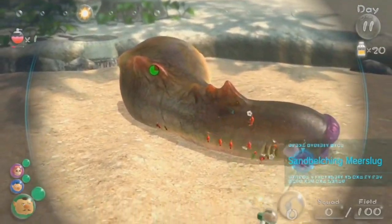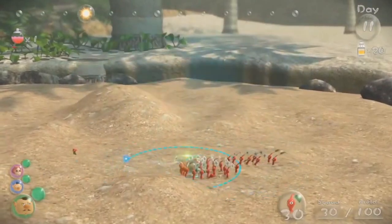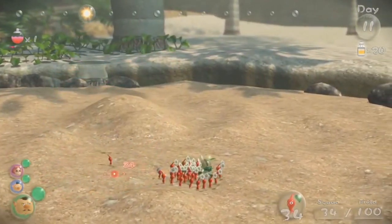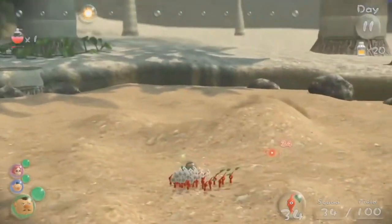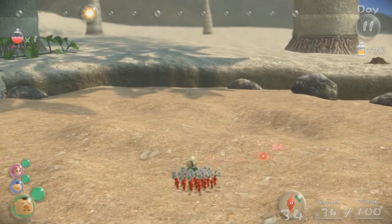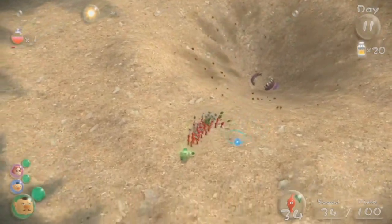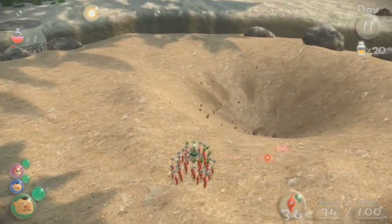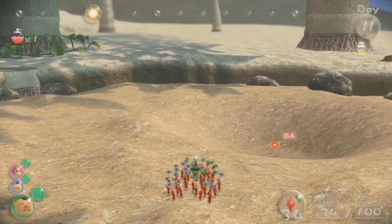The last Pikmin 2 boss is a surprisingly easy one — the Raging Long Legs. You can cheese it by just going under it and throwing loads of Purple Pikmin. It has got bigger legs, so maybe that was meant to make it harder, but in my opinion it wasn't harder.